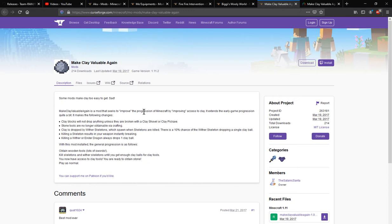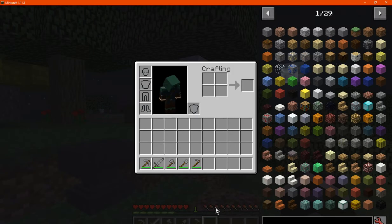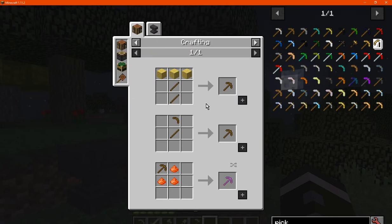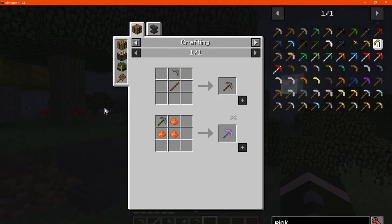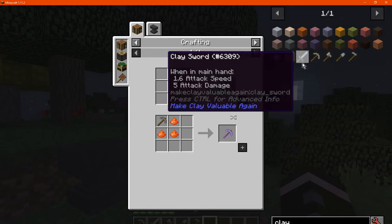This mod adds the ability to use clay tools, but in doing so it also changes the progression system. Stone is not exactly so accessible — the wood pickaxe can still be made with planks and sticks, but when it comes to a stone pickaxe there is no recipe, because clay ones obviously take its place.